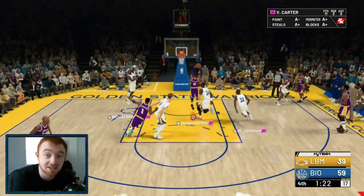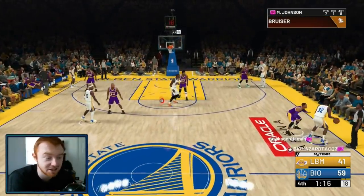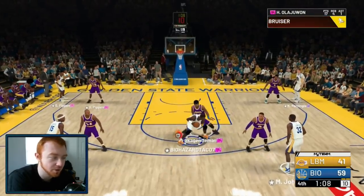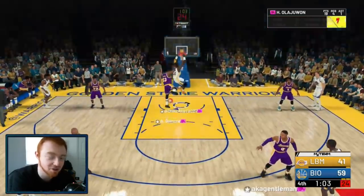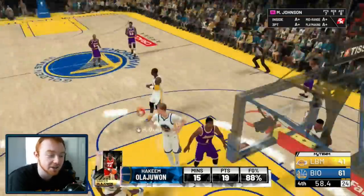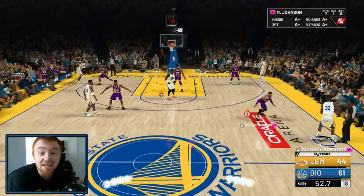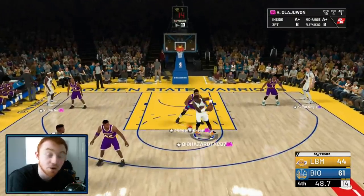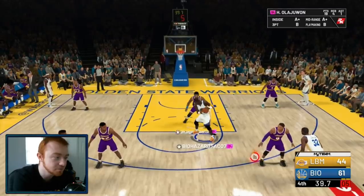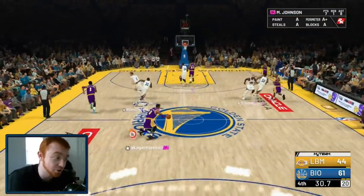I hope this video helped you guys out. I wasn't even trying this game and we got a nice 20-point lead by simply focusing on offense. Warriors Freelance is the best Freelance you can run. 4-out-1-in works a lot as well. Going into the post is by far one of my favorite things to do — it's a very efficient and reliable source of offense. I don't really recommend doing post hooks — they don't really ever work, you're most likely going to get blocked. But mix it up with the post fade and the up-and-under to throw people off.